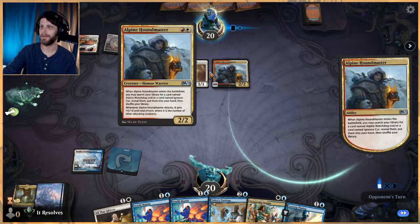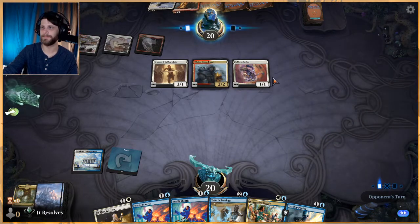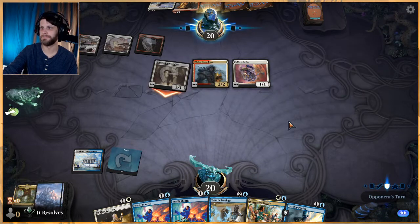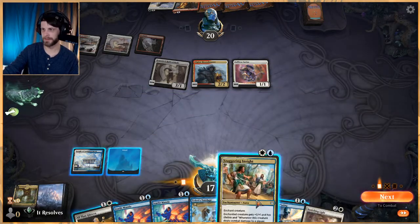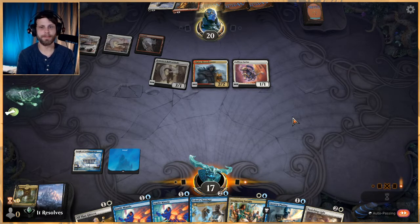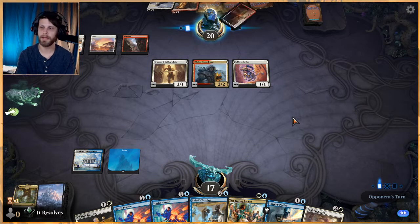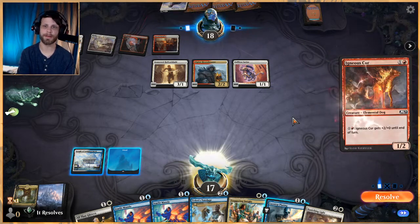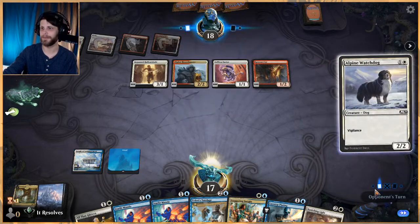This is a weird deck — it's just a dog deck. Boros Dogs, let's go! No creature in hand — a creature would be nice, Banishing Light is not. We just pass. This is a bad hand unfortunately and this is what I'm talking about — it's a little inconsistent. The number of enchantments versus the number of creatures can put you in a bad position. We do have the Lazotep Plating so we'll fire that off at end of turn just to get something out, but it's not great.